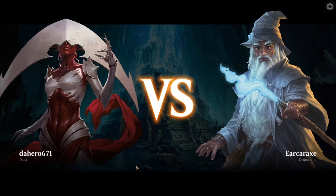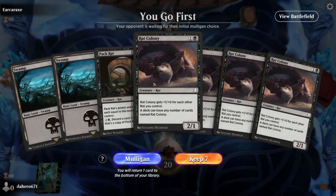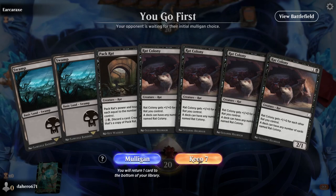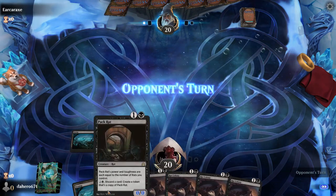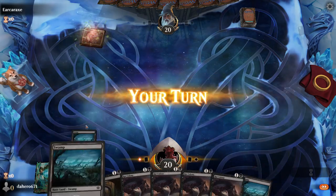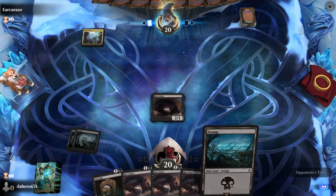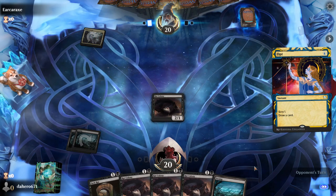Alright guys, here is game one with Pack Rats. Can we overwhelm the opponent with a whole bunch of Pack Rats and Rat Colony? So we're going to play a bunch of rat colonies. We got Pack Rats, swamps — we'll keep it. Rat Colony can have as many in your library, so this is going to be very interesting. It's going to be really fun. Depending on what you do, hopefully we can overrun the opponents.